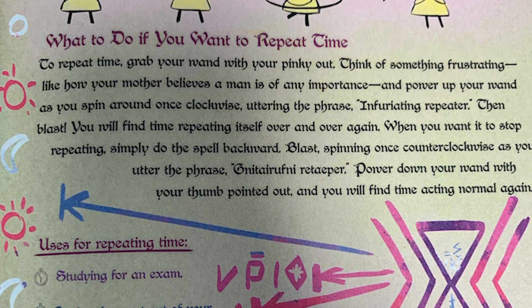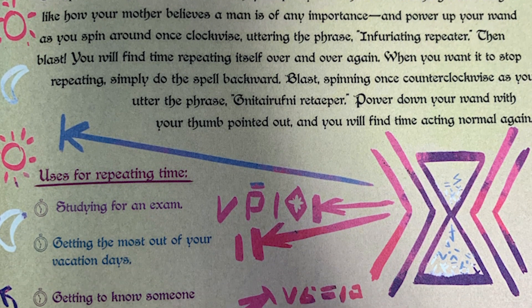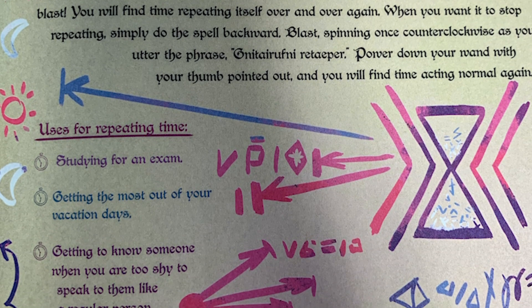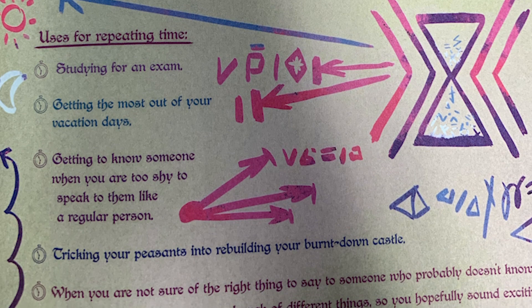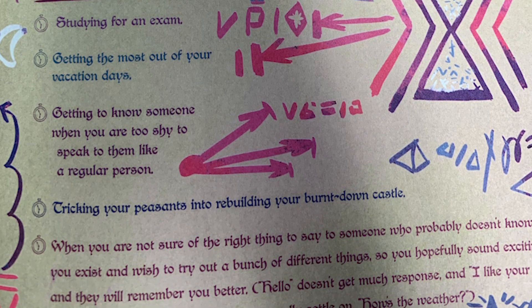To cast Infuriating Repeater, one must spin around clockwise and say 'Infuriating Repeater' while sticking their pinky out. To undo the spell, they must spin around once counterclockwise, say 'Hurty-hurty-hurty-hurty-fnit', while sticking their thumb out.